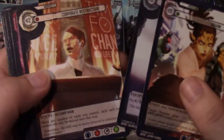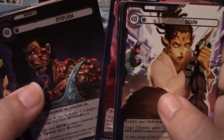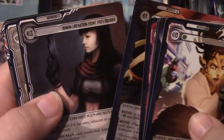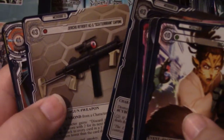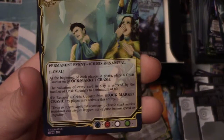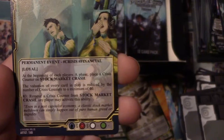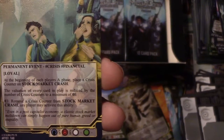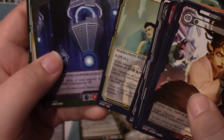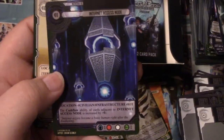We got Disarm, Trade Union Demonstrators, Dysplasia, Cat and the Age, and Stock Market Crash. At the beginning of each player's phase, place a crisis counter on Stock Market Crash. The valuation of every card in play is reduced by the number of crisis counters to a minimum of zero. Any player may activate the ability to remove a crisis counter - so your opponent could use it against you. That looks kind of sick, reminds me of Zendikar.